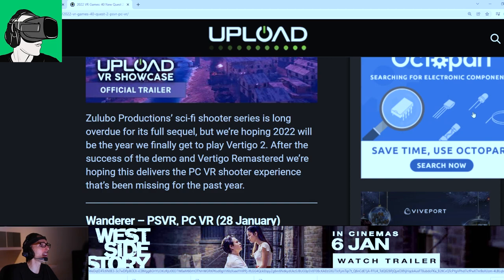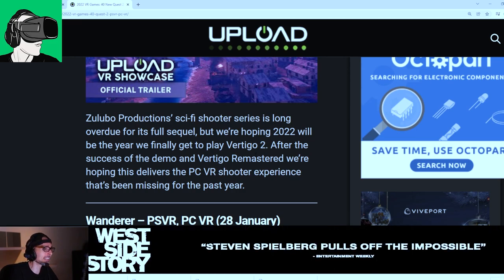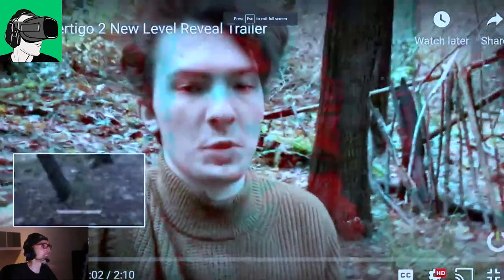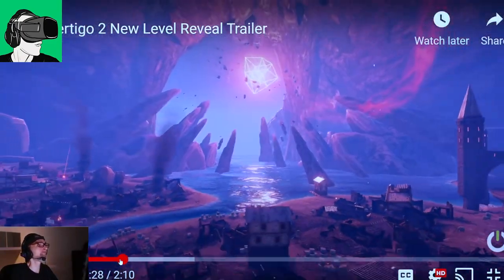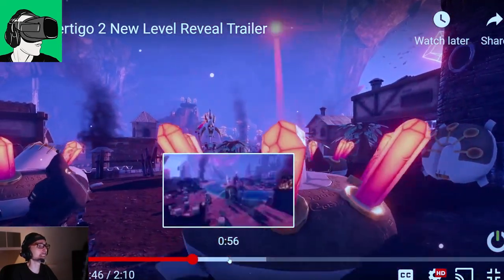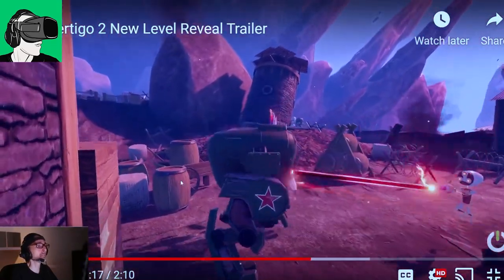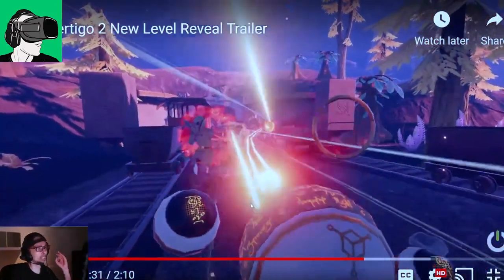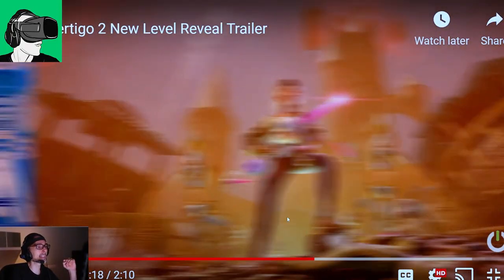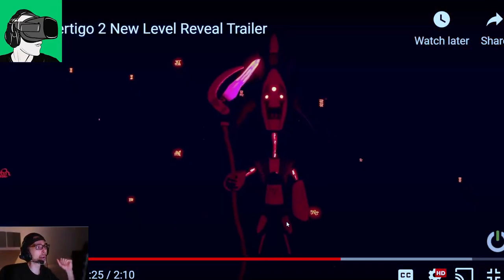Vertigo 2 on PCVR — Zulubo Productions' sci-fi shooter series is long overdue for its full sequel, but we're hoping 2022 will be the year we finally get to play Vertigo 2. The graphics look very sweet — some of the best graphics I've seen in a trailer for a shooter game so far. What's going to start winning in VR now is better and better graphics; games that look like they're from 2020 are going to lose out.